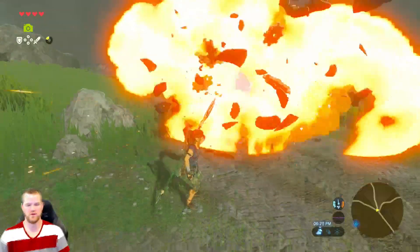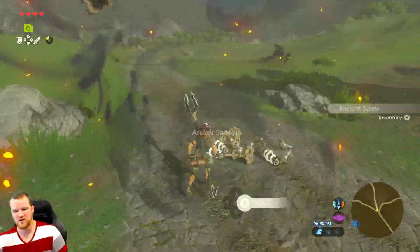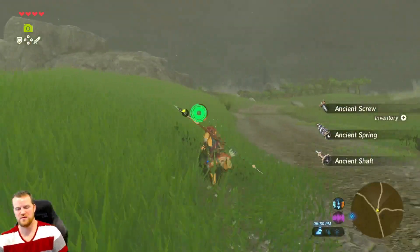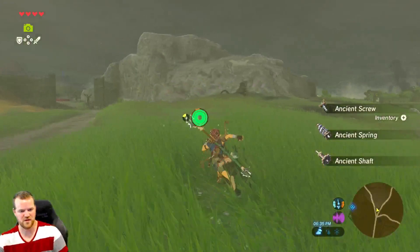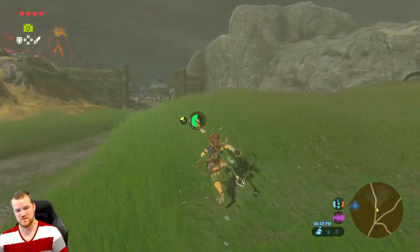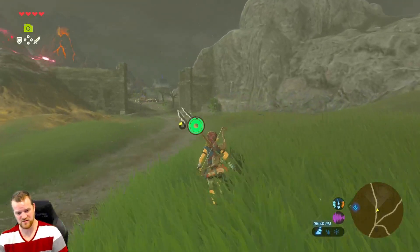What are you going to drop? We're looking for Ancient Cores. There is a way you can get Ancient Cores, and that's just by saving right before you defeat a Guardian, defeating the Guardian, and then seeing if it drops. If you're patient enough, you can do that.